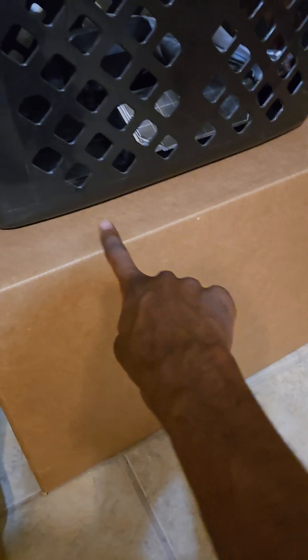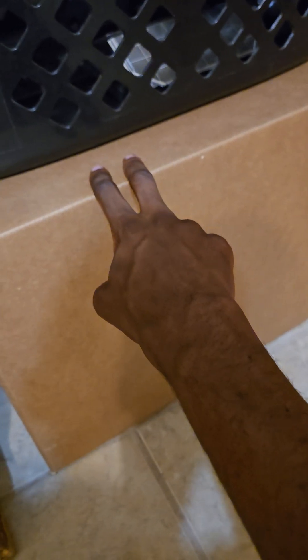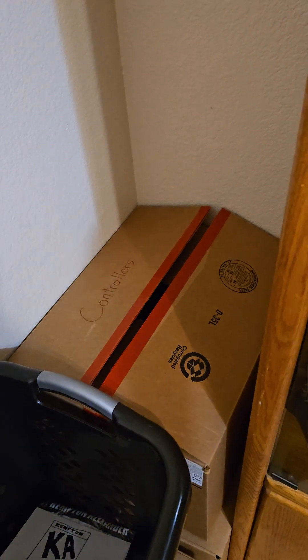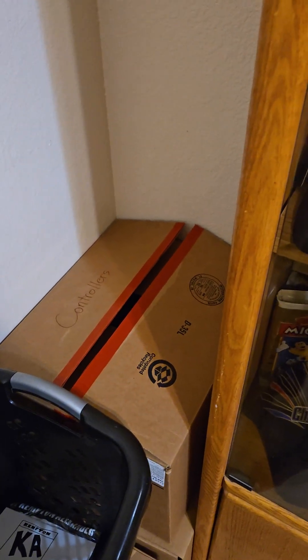In this corner is my laundry basket and this box where I store my PS4, original PlayStation, original GameCube, my childhood plug-in plays — Pac-Man plug-in play and Sega Genesis plug-in play — along with my Wii U and other past consoles. The top box here has extra controllers for when people come over — they can grab a controller, hook it up, and put it back when they leave, making it more convenient.